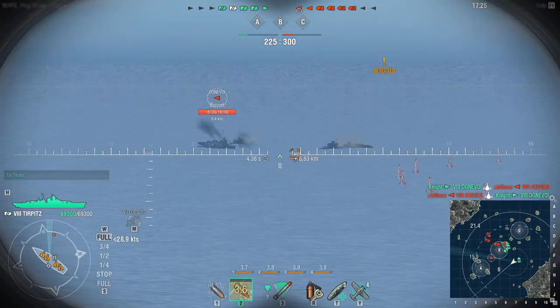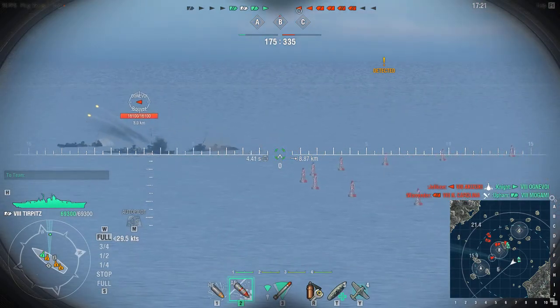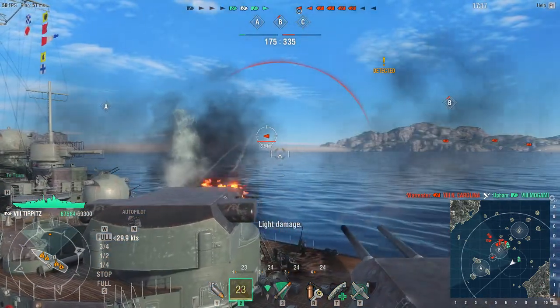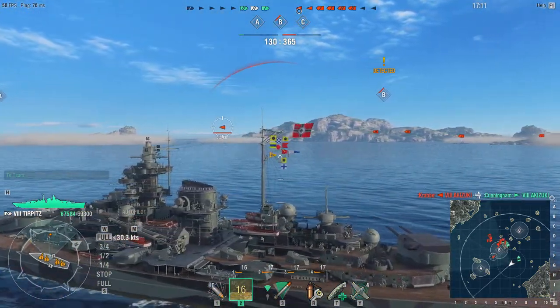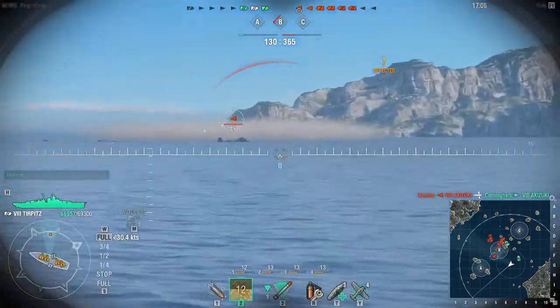There's a freaking destroyer - I don't like it, but little does he know I have torpedoes of my own. Oh, he spotted me, he's shooting at me. He's a freaking destroyer shooting me - tink tink. I'm going to shoot you back if I can hit you. Another good thing about this ship is the torpedoes go six kilometers, which isn't the farthest in the game, but it's more than my own destroyers' main torpedo range.